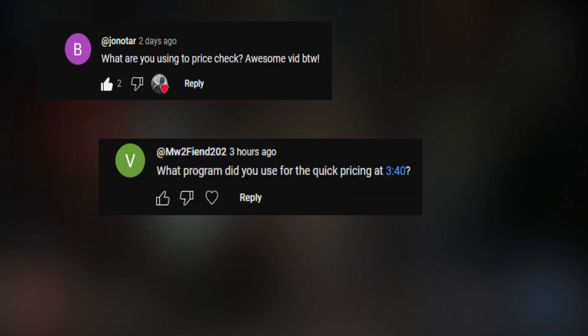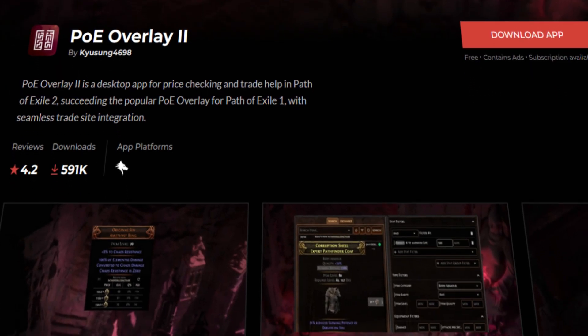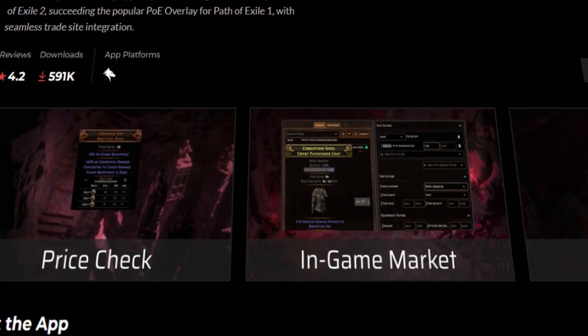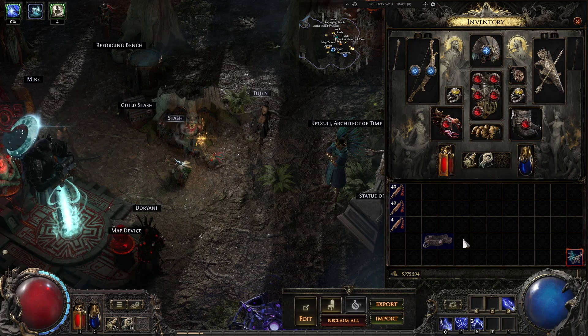How's it going guys? So recently a lot of people have been asking me what I use to price check items in game. Well the answer to that is Peewee Overlay 2, which is an app for Overwolf. I'll have a link to it in the description and in a pinned comment.